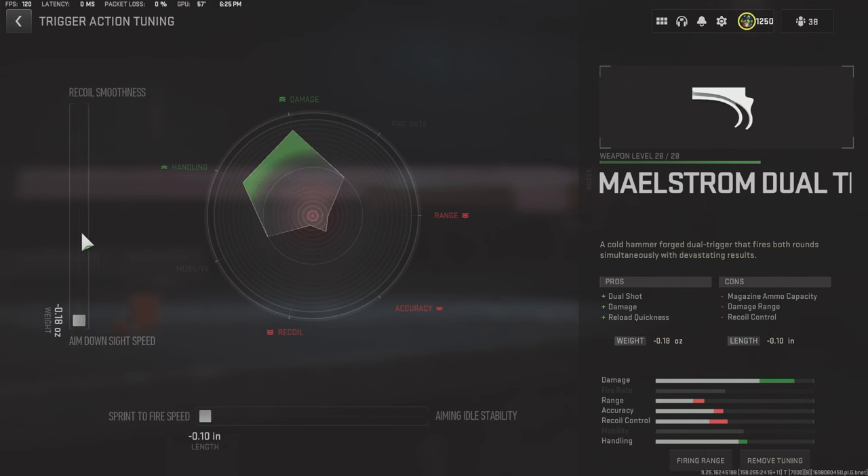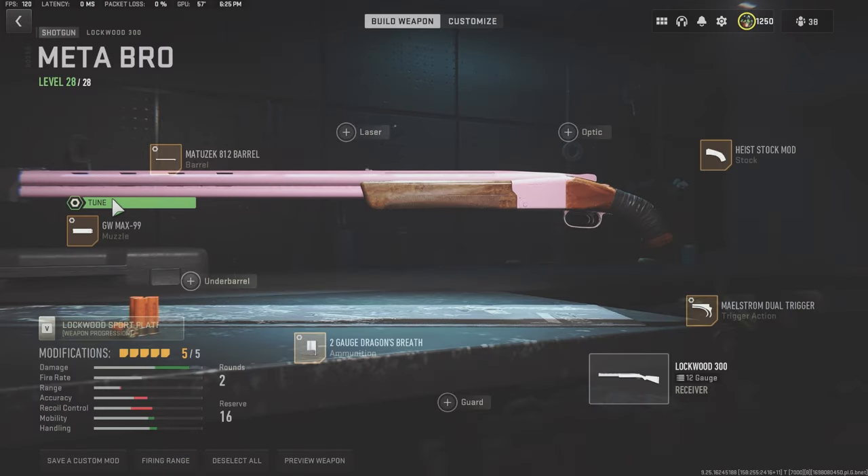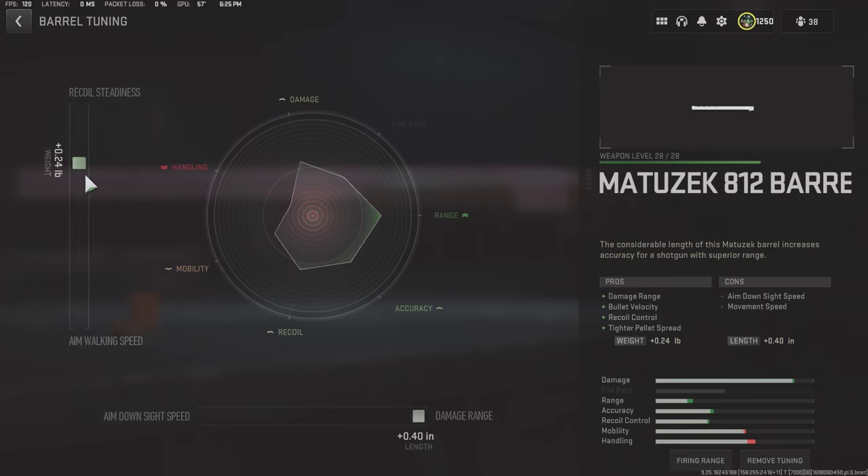We're going to tune ADS max and Sprint to Fire max. For the ammunition, we are tuning Damage Range to max and Bullet Velocity to max. For the muzzle — the GW Max 99 — we're going to tune ADS to max and Bullet Velocity almost to max at 0.87. For the barrel, we're going to tune at 0.24 Recoil Steadiness and all the way for Damage Range. Screenshot those tunings.